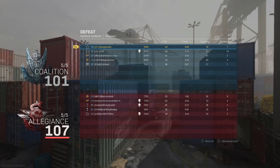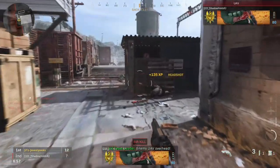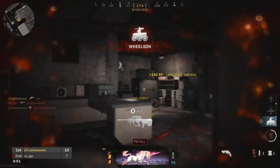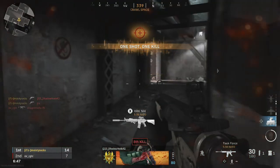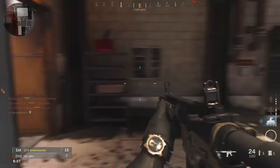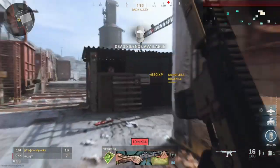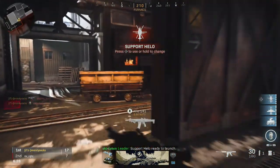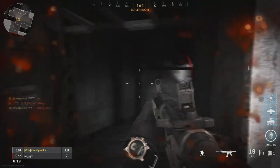Those are all my tips — hopefully some of that helped you. I know picking these up along the way definitely helped me. Another quick one: going into the middle of Shipment to get three kills with the riot shield, but I think most people already know that one. I should have Damascus pretty soon. If this helped, let me know in the comments, leave a like, share with your friends, and I'll catch you all in the next one.